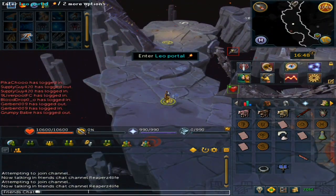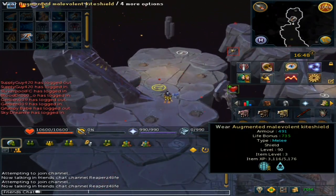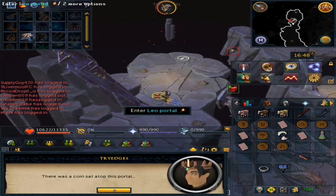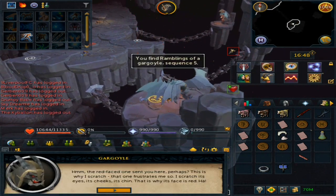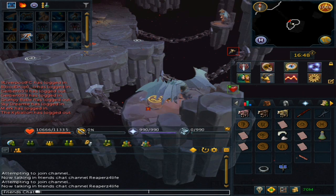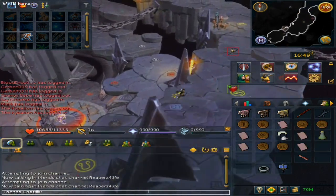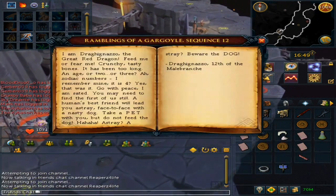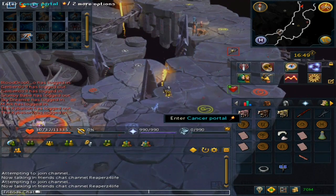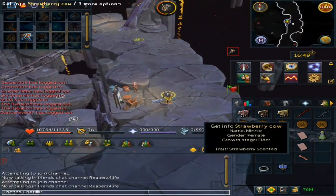From here, go south just a little bit and you'll be at the Leo the Lion Portal. This requires you to have missing health — wear your armor piece that gives you a Life Bonus and enter. You'll notice you're missing some health. Talk to the Gargoyle and remember you can read all the pages.